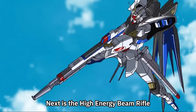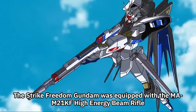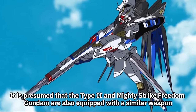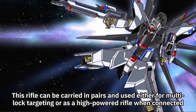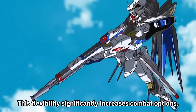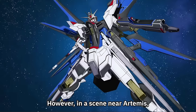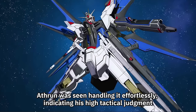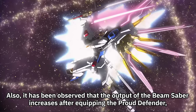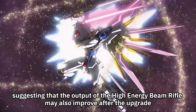Next is the High Energy Beam Rifle. The Strike Freedom Gundam was equipped with the MAM-21 Kilo Farats High Energy Beam Rifle, and it is presumed that the Type 2 and Mighty Strike Freedom Gundam are also equipped with a similar weapon. This rifle can be carried in pairs and used either for multi-lock targeting or as a high-powered rifle when connected, significantly increasing combat options. In a scene near Artemis, Atheron was seen handling it effortlessly, indicating his high tactical judgment. The output of the Beam Saber is also observed to increase after equipping the Proud Defender, suggesting the rifle output may also improve after the upgrade.